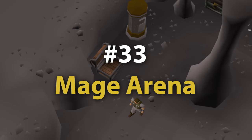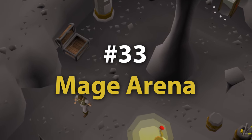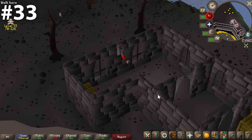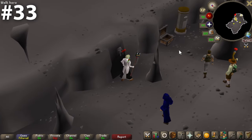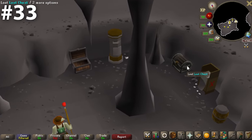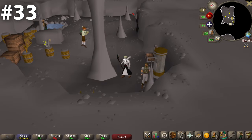Coming in at 33, we have the Mage Arena bank chest. This bank chest is obviously found in deep Wilderness, but it is a safe area. This is the first bank chest we've encountered where there's not really anything wrong with it — it's just very, very unremarkable, in an unremarkable location. Everything's gray, just very normal. Nothing terrible about it, but obviously nothing great either.